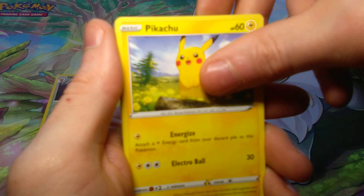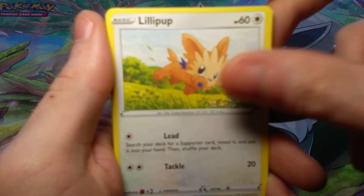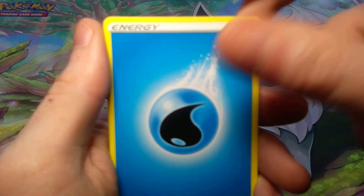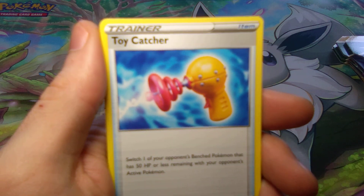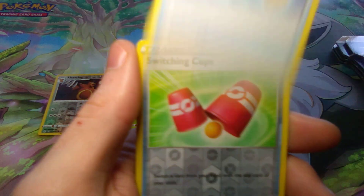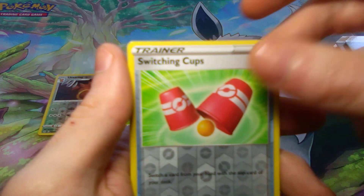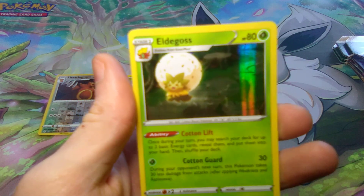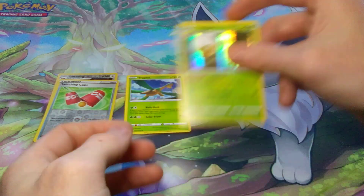We got Tentacool, and we have a Pikachu, and we have a Dog. Energy, and we have a Badge, and another Toy Catcher just like the last pack. We got some Switching Cups for the Reverse Holo, and the Rare is a Hollow Eldegoss. Next pack.